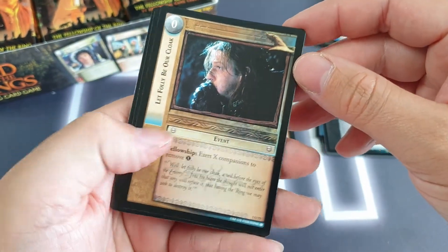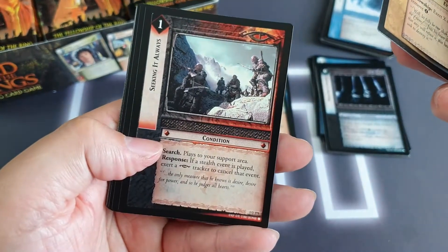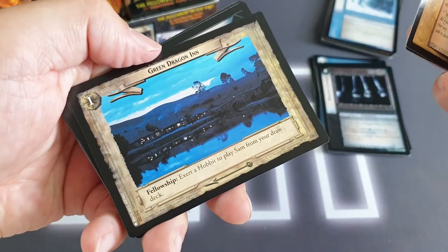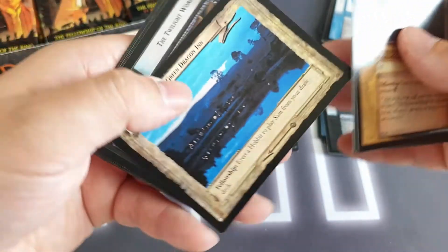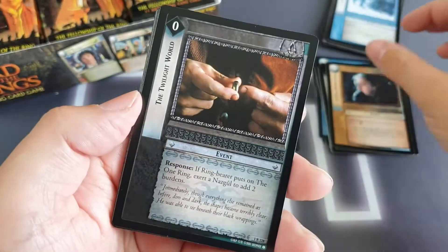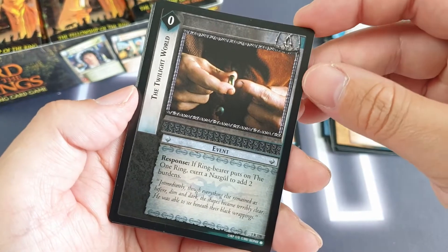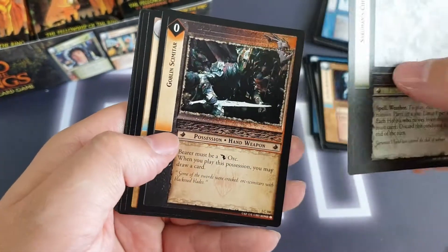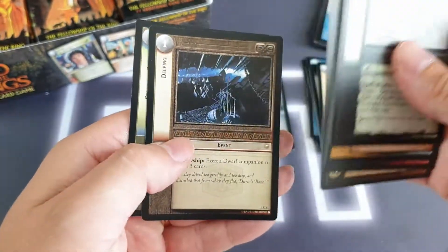We've got a Frodo, Son of Drogo — he's one of the only ring bearers in the game so far. Later on they actually made cards for other ring bearers; you could get a card of Isildur, which was pretty cool. Uncommons here: Let Folly be Our Cloak, Seeking it Always, and we've got Green Dragon Inn. We're getting lots of uncommon locations in these starting packs. The Twilight World is our rare. Then we've got Salaemon's Chill, Goblin Scimitar, and so on.